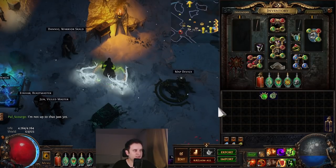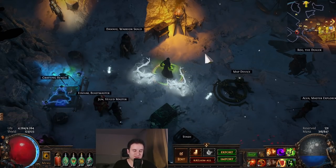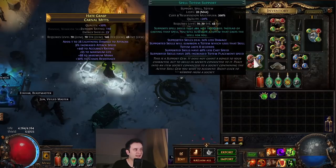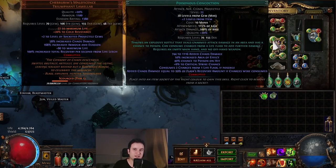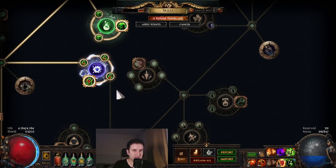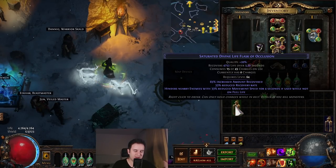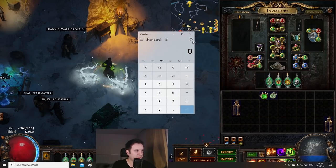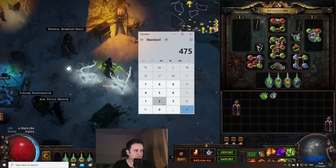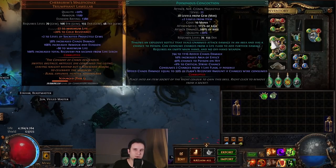Whenever you attack with Poisonous Concoction, it tries to remove two of your life flask charges. You have 45 charges in total and they recharge because you're a Pathfinder. If there are any charges to remove, you get a bunch of extra damage. There's a lot of confusion about the wording here — the added chaos damage is equal to 10% of the flask's recovery amount. MarkGGG confirmed that increased life recovery from flasks does not apply. The only thing that matters is the base recovery amount. So at 10%, it's 4752 times 0.1, giving 475 flat added chaos damage when flask charges are consumed.